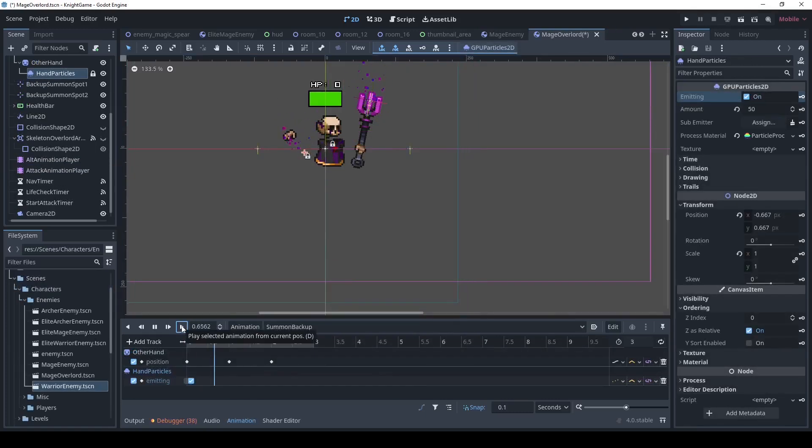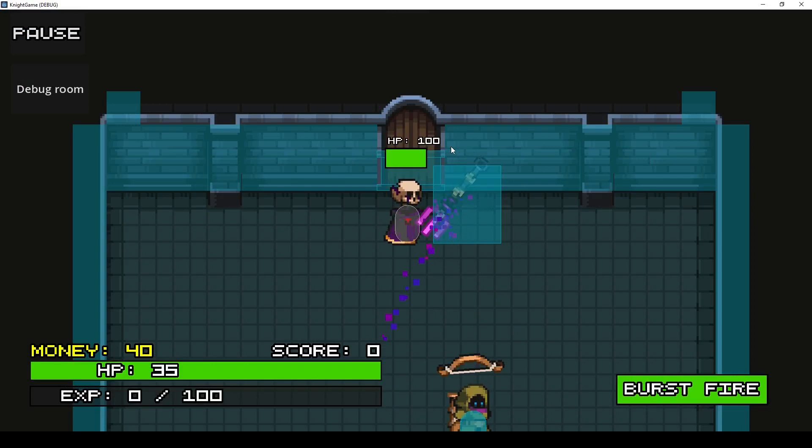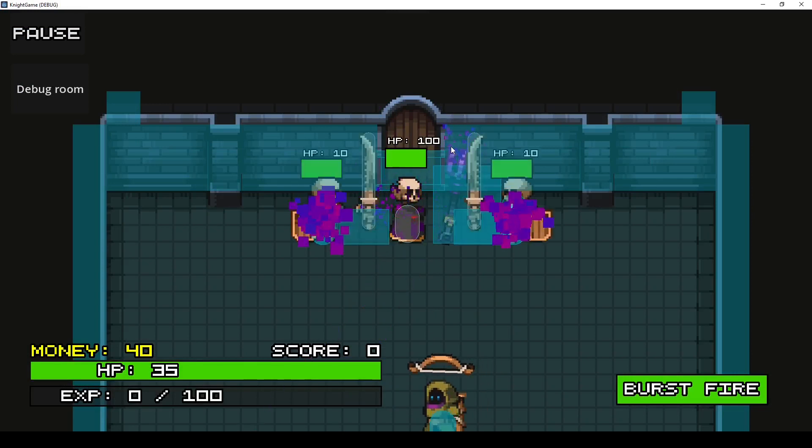I didn't exactly have a plan going into making the animations, so I just started making random animations that I thought would work for attacks, and it seemed to work out fine in the end. After I made the first couple of animations, I fine tuned them a little bit and then just started making other attacks as needed.